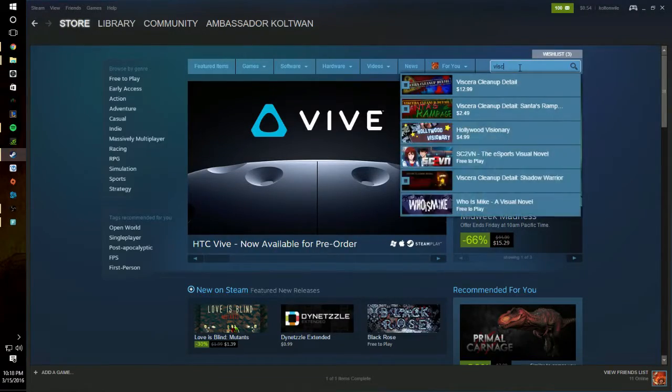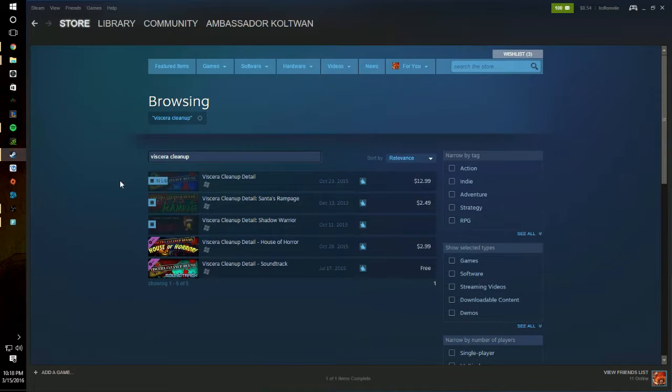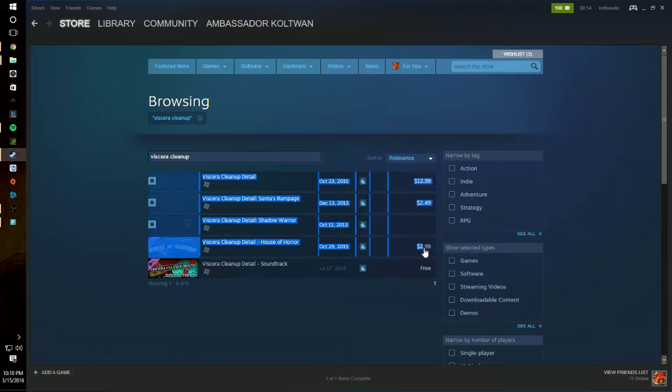Three maps are separate from the original and cost money. These three are called Viscera Cleanup Detail Santa's Rampage, Viscera Cleanup Detail Shadow Warrior, and Viscera Cleanup Detail House of Horrors. The game costs $13, which is surprisingly good for the amount of time you can get out of the game. The maps added on to that would cost you a total of $18. Viscera Cleanup Detail is great for people who like gory simulation games, as well as co-op.